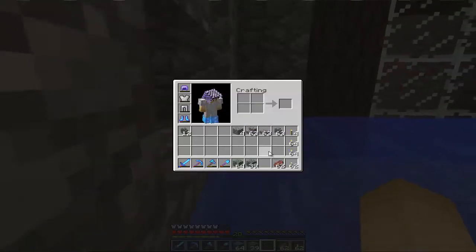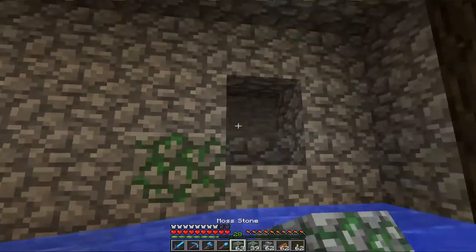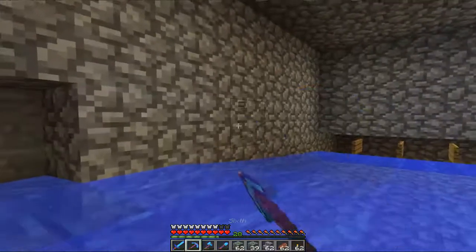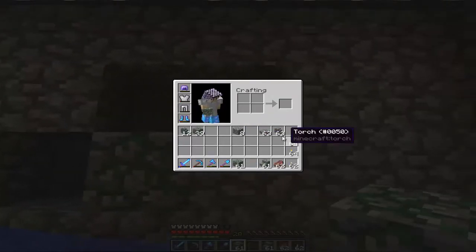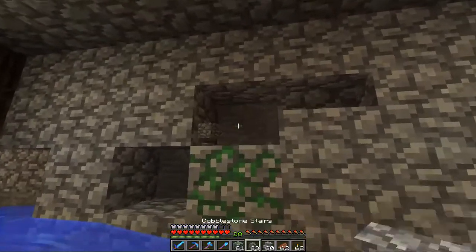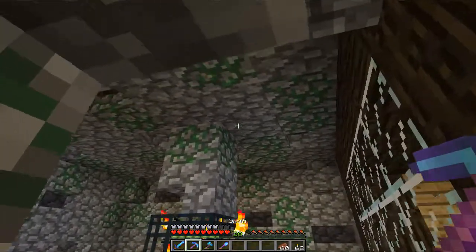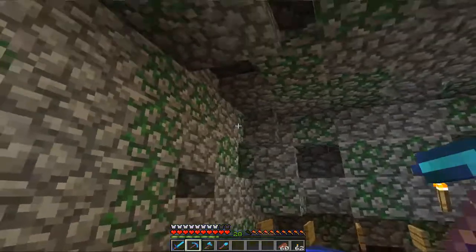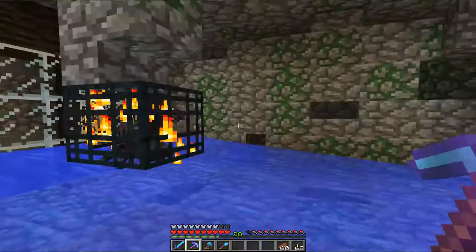I don't have any mossy cobblestone stairs, just regular stairs, but yeah — I want to make this room look kind of like a regular spawner room would look, with a few changes like stairs and walls so the walls look a little broken up and stuff. It also just came to my attention that apparently there is no such thing as mossy cobblestone stairs — how odd! This is what the room looks like now and I kind of like it. I really like the effect the stairs and the moss stone add — it looks kind of broken, like a broken spawner room.